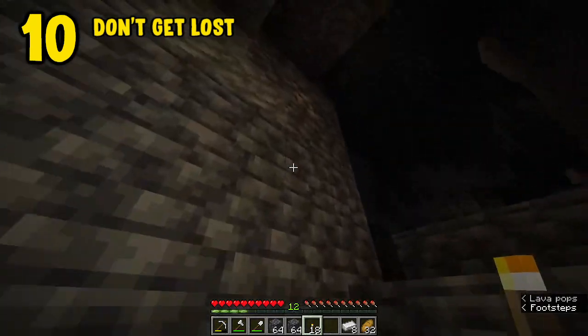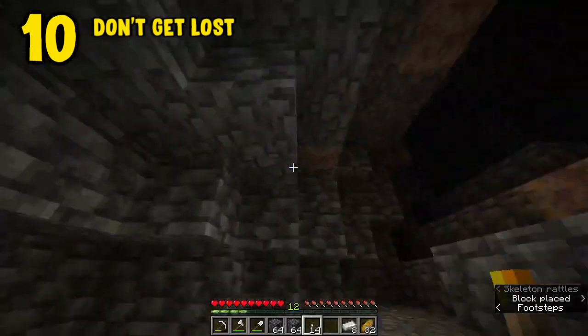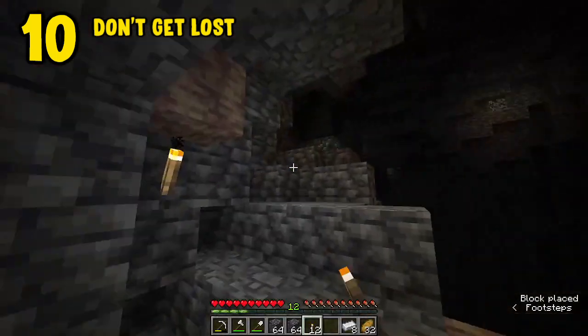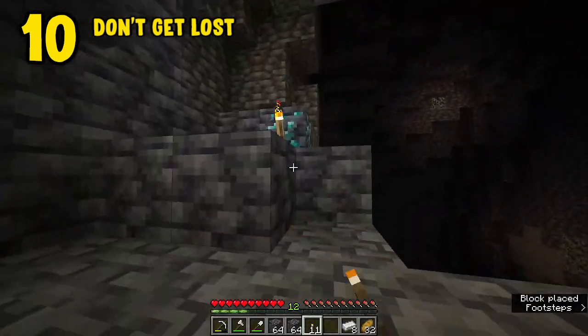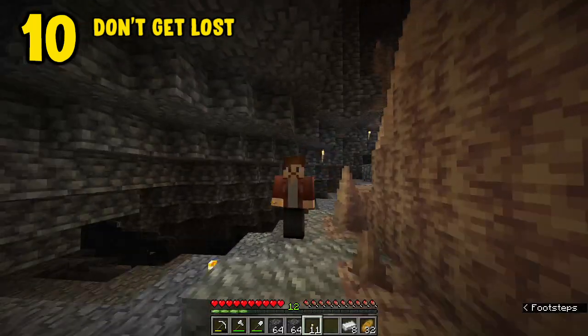Always place your torches on the left side when you're mining or working your way through a cave. Even in larger areas where you have to put torches on the ground, continue to put them on the left. That way when you're headed back and you see torches on the right-hand side, you know that you're headed the right way home.